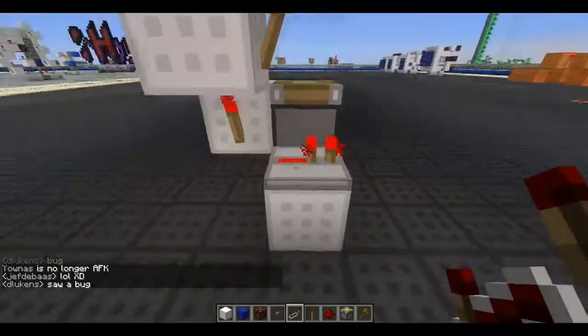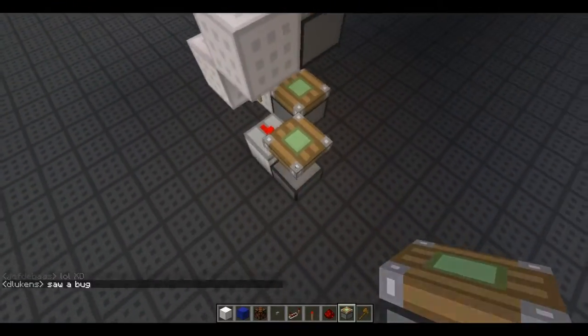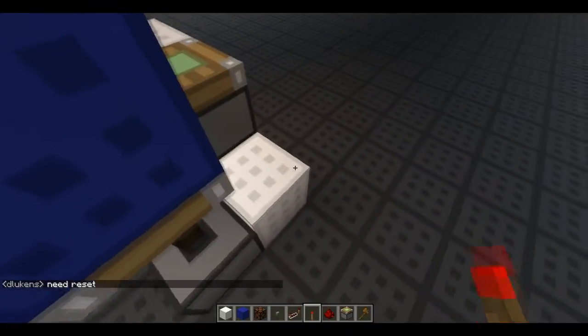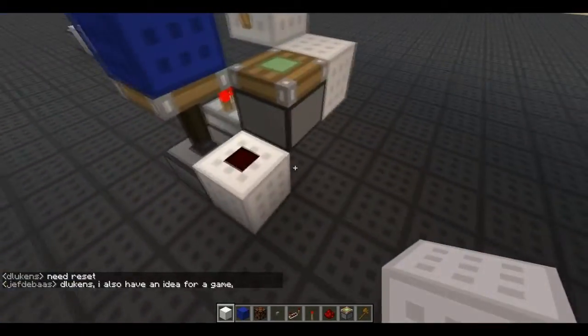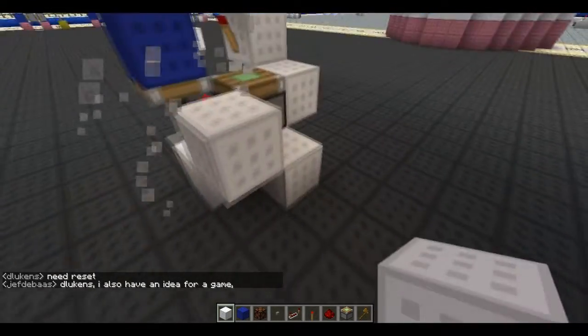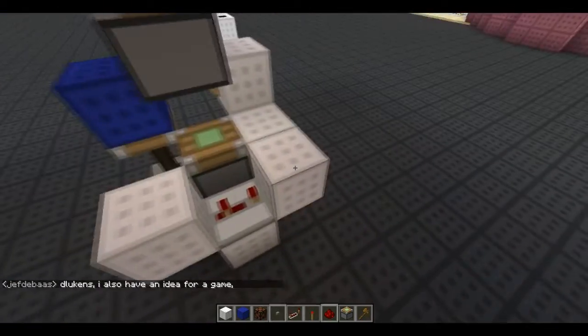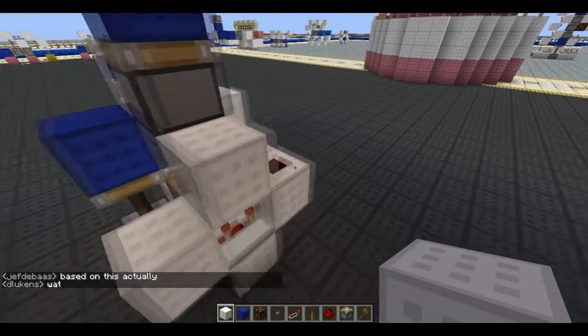Now for the retraction, go out from this torch into a repeater. Sticky piston, block on top of the sticky piston, block next to it, redstone, block there and block in there. This repeater on three ticks, block there, redstone dust, block.